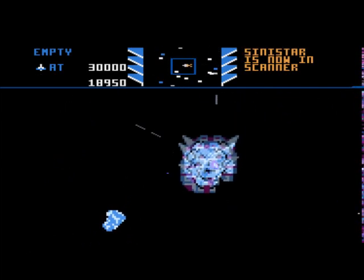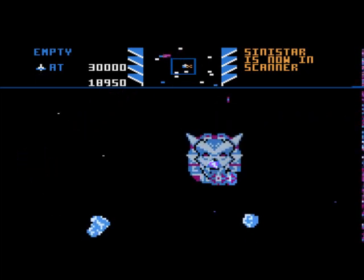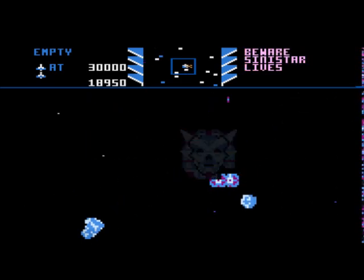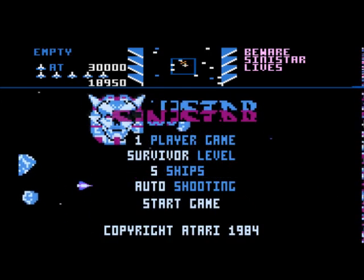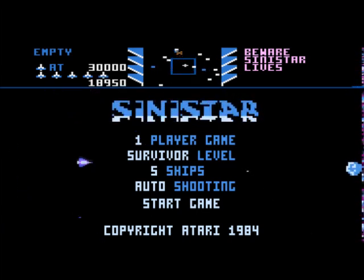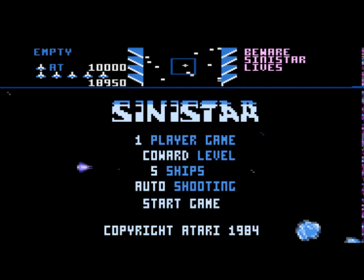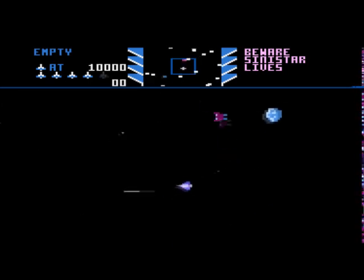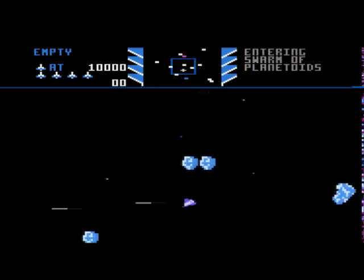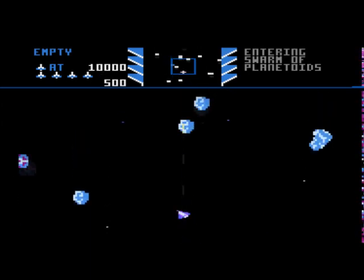It's really difficult to react. Sinistar lives. I'm going to try that again. Auto-shooting. Survivor. Warrior. I'm guessing that's Immortal. That's obviously the coward - I'm guessing that's the easy level. Let's go for the easy level and see how it plays. You have no stink bombs. Sinistar has no pieces.